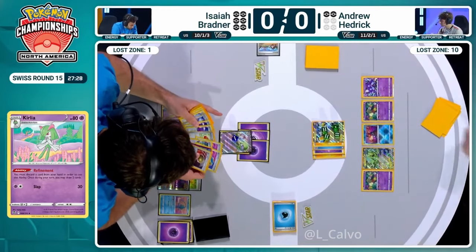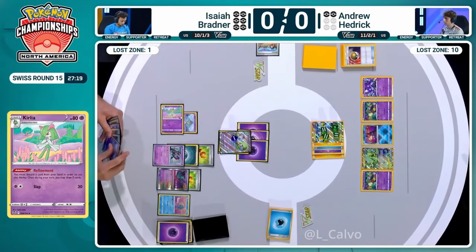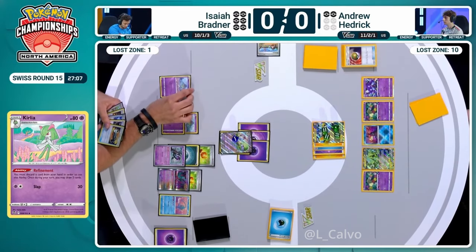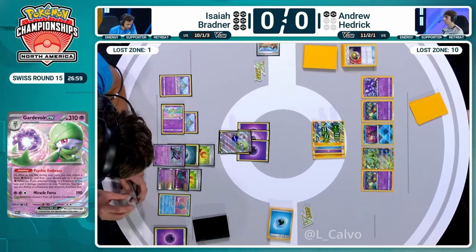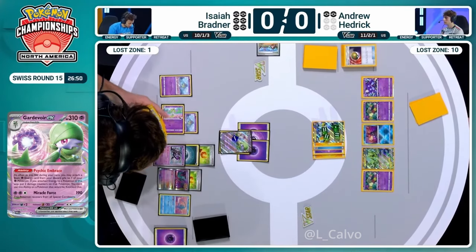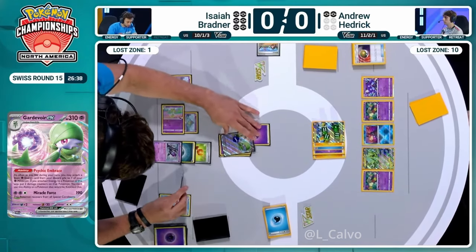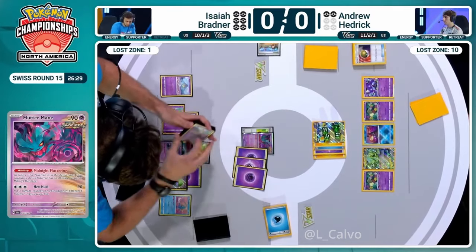The best we can do is knocking out this Iron Hands, I would imagine, unless we're getting really crafty with Counter Catcher plays and trying to set up another multi-prize turn KO. The Iron Thorns was started by Andrew Hedrick and has such a high retreat cost. So that might be coming into Isaiah's thinking. You're not going to win a traditional back-and-forth prize race at this stage. You're five damage counters away if you're looking at the Iron Hands - it's going to take two Adrena Brain to actually get the KO there.